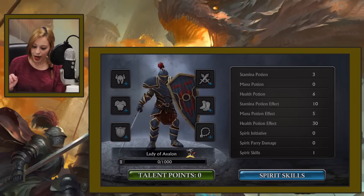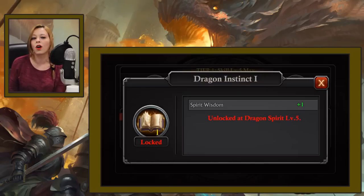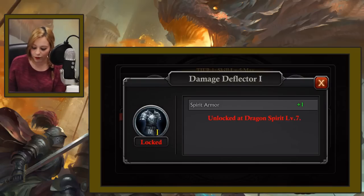Now let's go to the Spirit Skills tab. There's a set of ten skills that are going to be unlocked according to the level that you reach. Tap on them to see the requirements — for example, this one requires you to level up your Dragon Spirit to level 7. So how do you level up your Dragon Spirit? Right now you can do it only using the Dragon Spirit experience items, which you can get from the chests in the Labyrinth, from the in-game packages, from the Labyrinth ranking, and from the auction house.